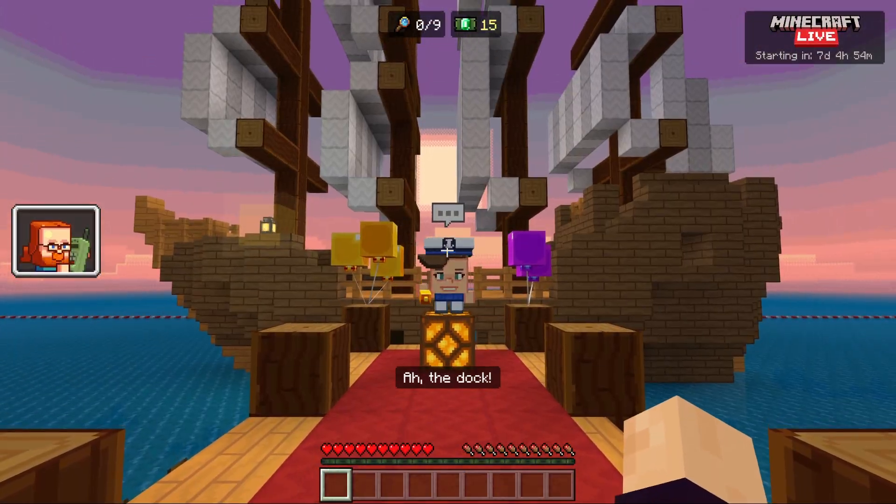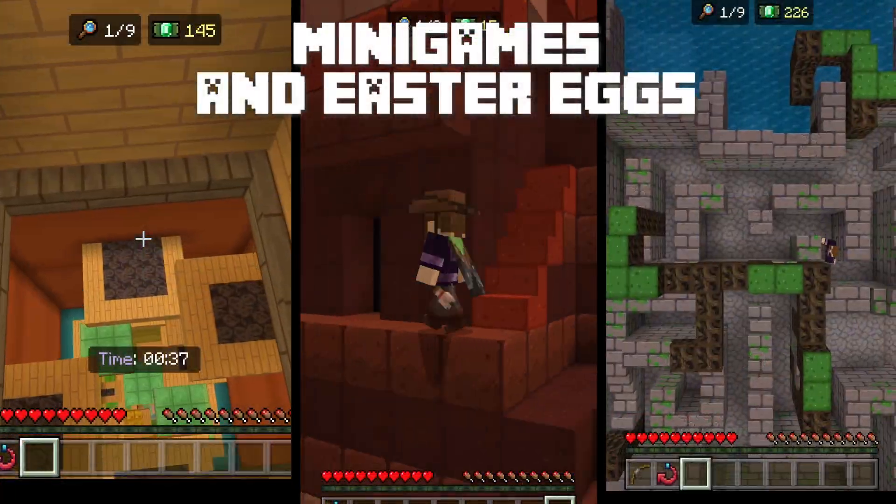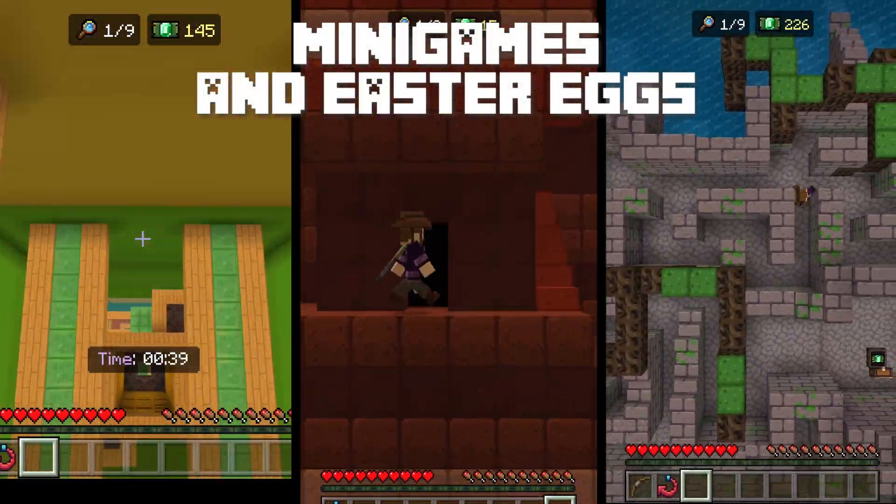While connected, make sure to explore both islands. There are tons of mini-games and Easter eggs to be found throughout the islands.